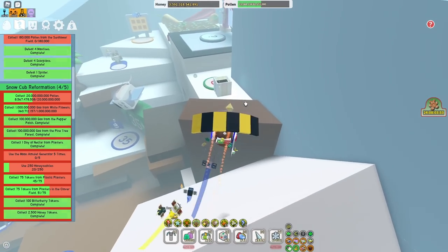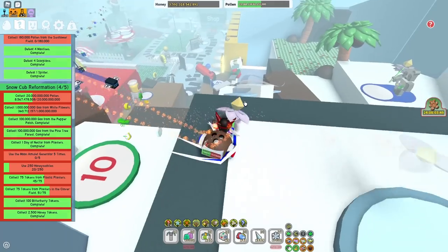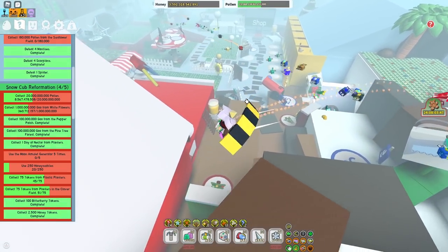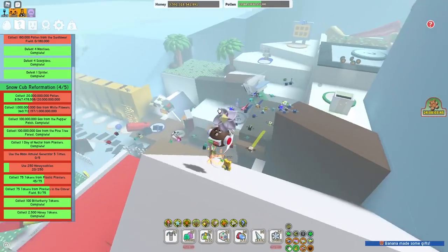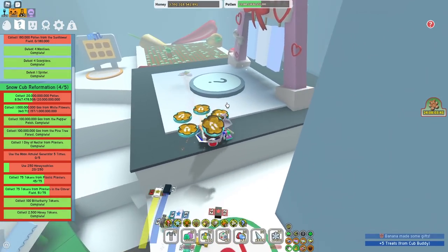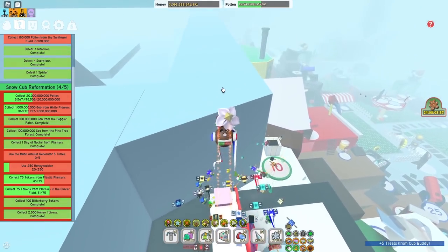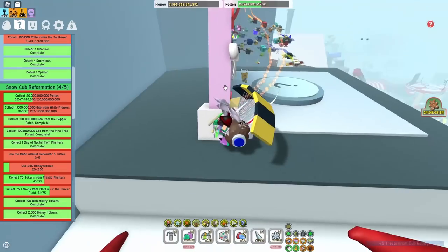Another tip to grow your planters fast is to use a lot of Glitter in the field. Keep using Glitter because it boosts your planter by 50%, which makes it grow faster.